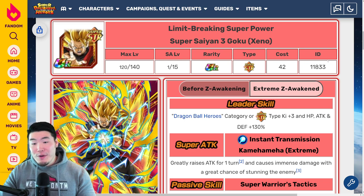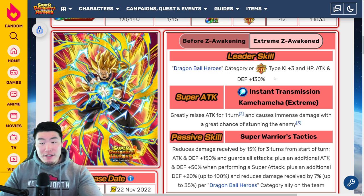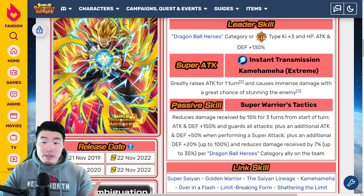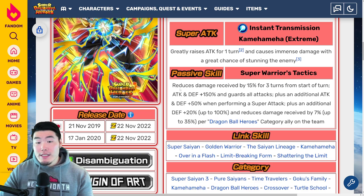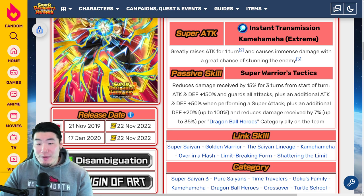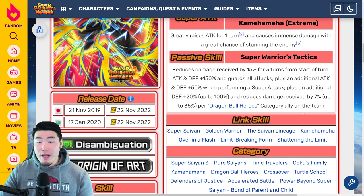For the Super Saiyan 3 Xeno Goku, his leader skill is Dragon Ball Heroes category or Super STR types, Ki +3, HP, attack and defense +130%. Super attack greatly raises attack for 1 turn and causes immense damage, with a great chance of stunning the enemy. His passive reduces damage received by 15% for 3 turns from start of turn, attack and defense +150%, and guards all attacks, plus an additional attack and defense +50% when performing a super attack.